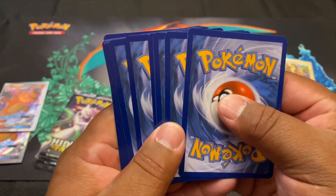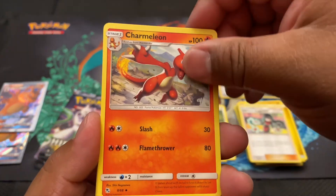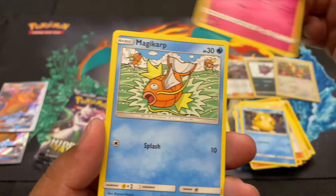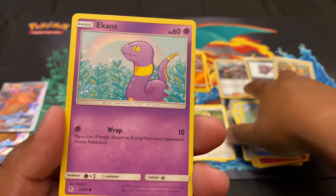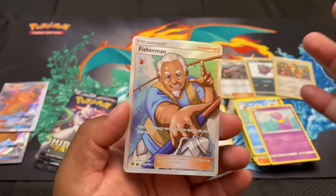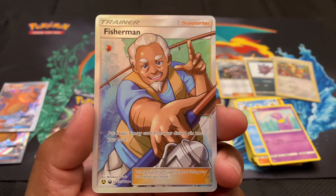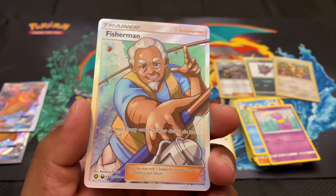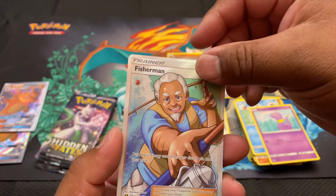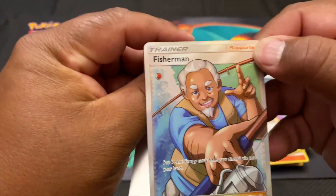We finally got some hits and still three packs remaining. Starting off with Lightning Energy, Charmeleon, Misty's Determination, Slowpoke, Clefairy, Ekans - ultimate art, hopefully another sign. Yes! Full art Trainer Fisherman - what a beautiful card! Look at that detail and the cut is immaculate. 'Put four basic energy cards from your discard pile into your hand.' Finally we get a hit! All it took was the second tin. And for the rare: Blaine's Last Stand. Beautiful card.